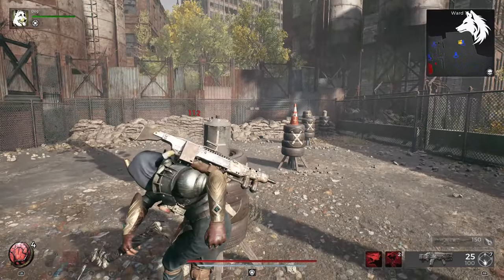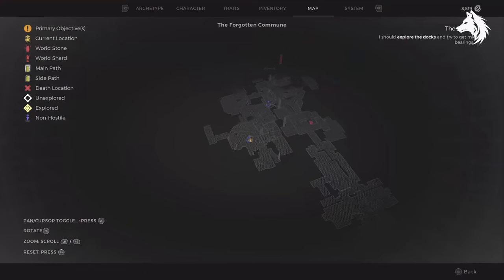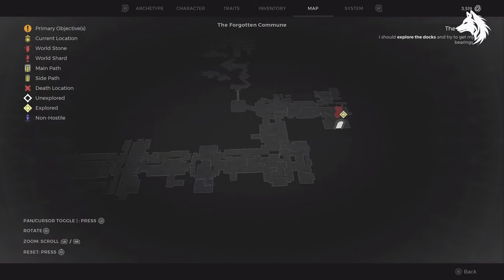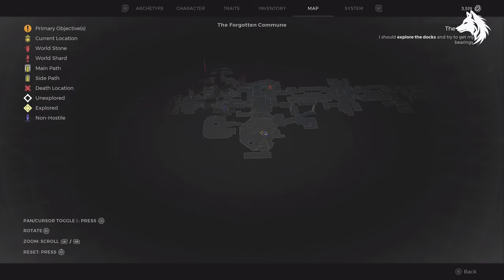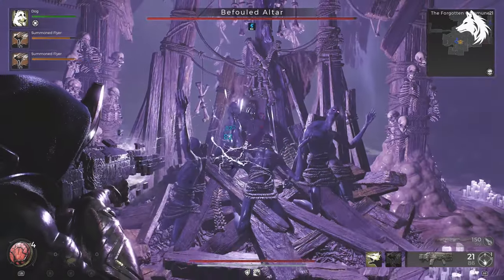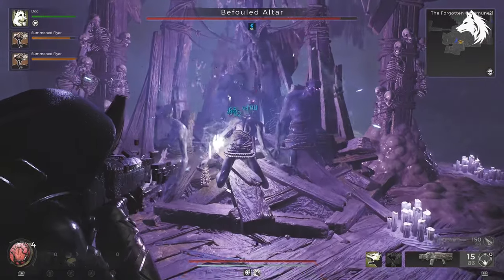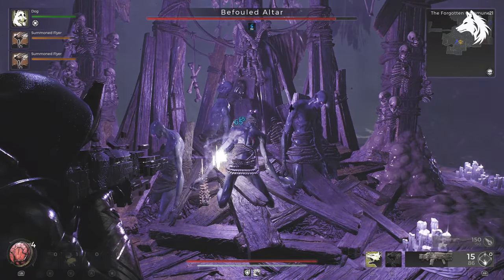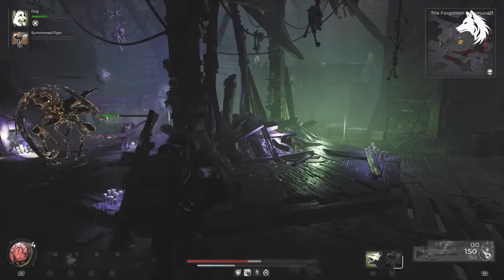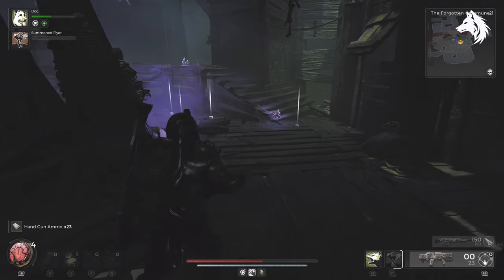Starting from the Forlorn Coast, which is the beginning area of the DLC, you can enter into the Forgotten Commune — a murky sewer-like area teeming with plenty of enemies like sewer slugs. You'll encounter two bosses called Befouled Altars. These altars resemble mounds of tormented corpses that summon waves of floaters and elite enemies, anchor-swinging hags as well, and it can be a challenging encounter. But upon defeating the altars you will obtain the scythe — there are two altars and two parts to collect: the blade and handle.